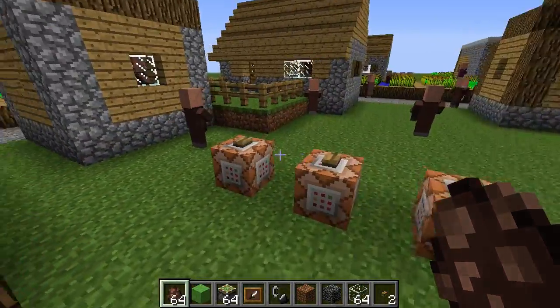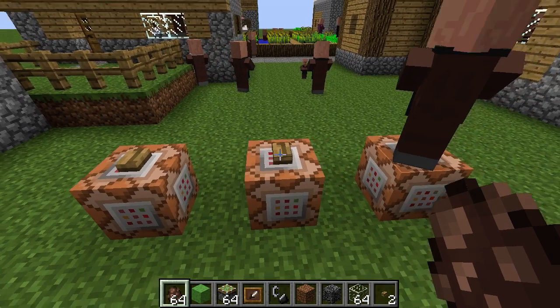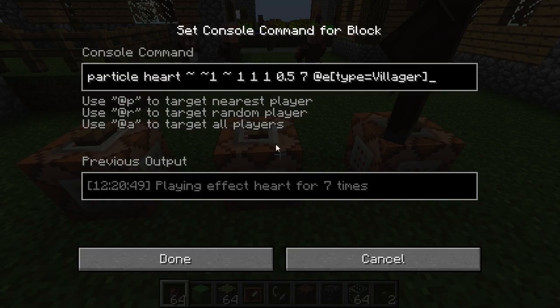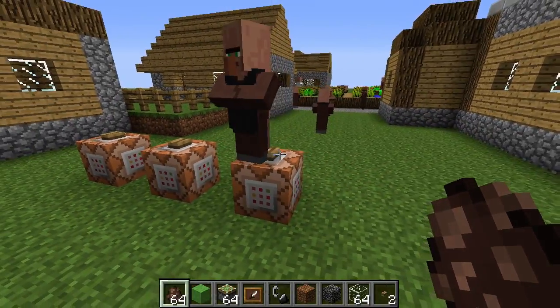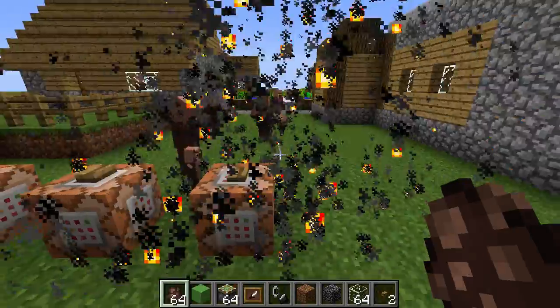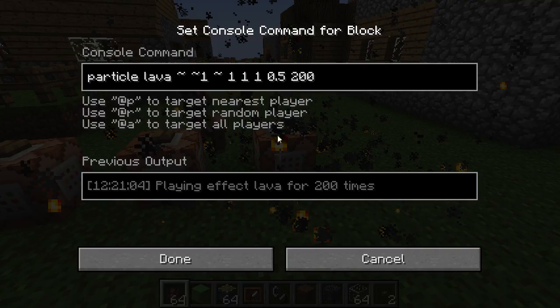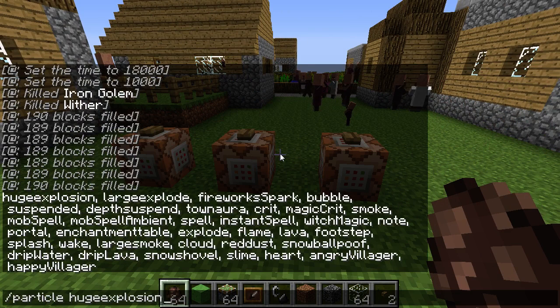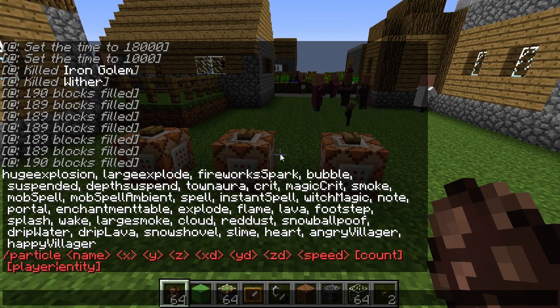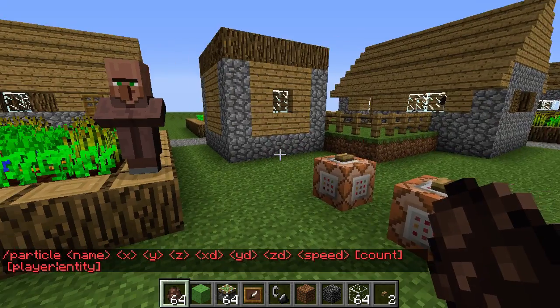Here's another little mapmaker feature. There's a particle command — this one puts a heart particle next to every villager, seven of them. You have all those options and you use it like that. You can do all sorts of things with this. I'm sure it will be used for a lot of great effects in the future.